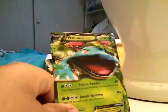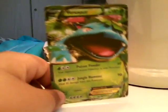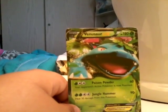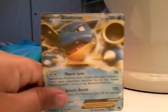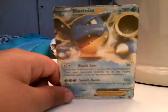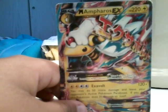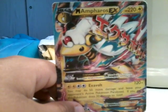Next up is Venusaur EX — or Venusaur, I don't know how you call it. People say Venusaur sometimes, and they say it differently in New York. Also, I do not have my Charizard — I traded it for my Primal Gardevoir, I think. Up next is Blastoise, and Primal Dialga — I won't even try to say that name.